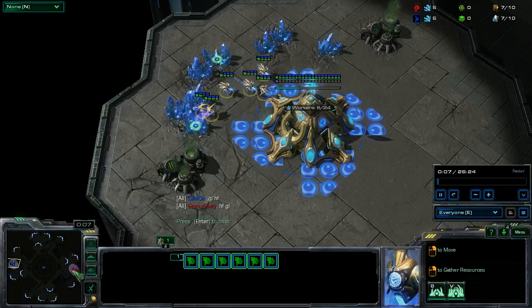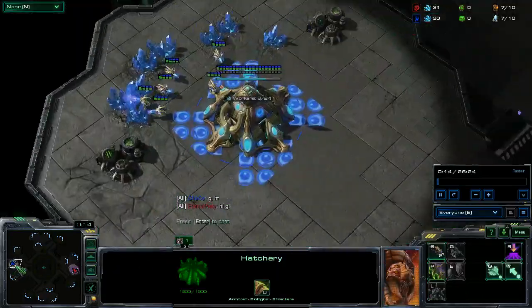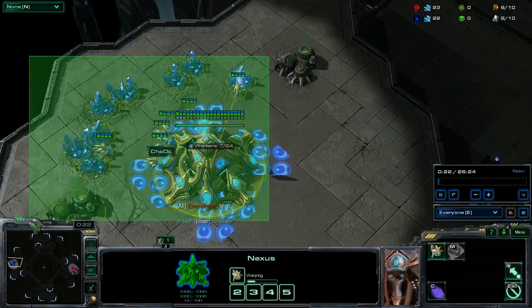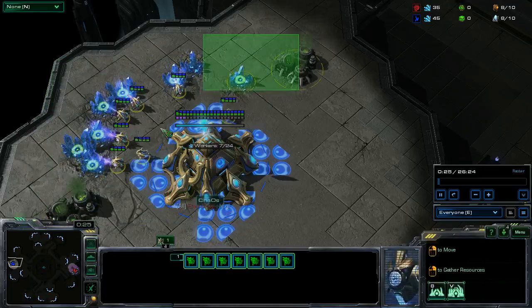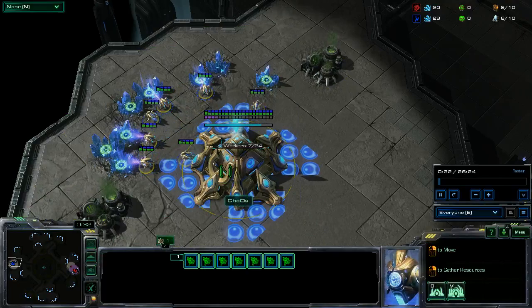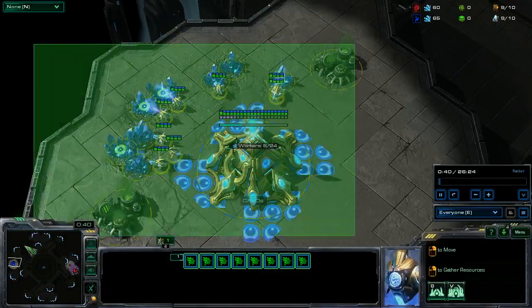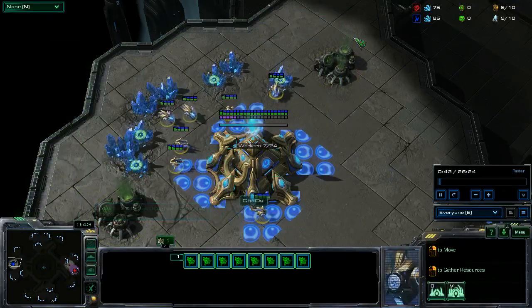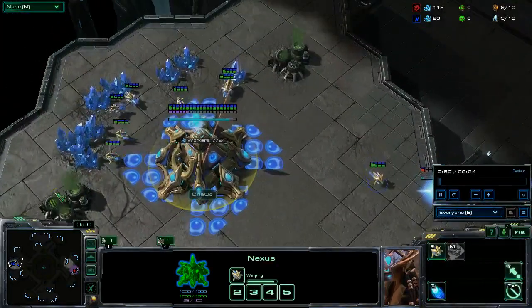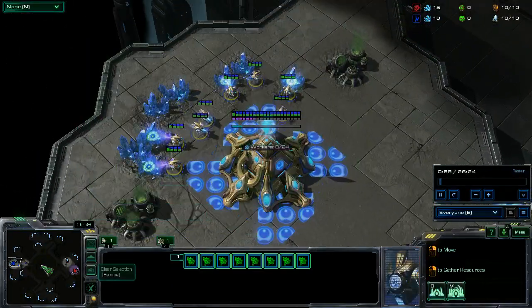When I warped in I noticed it was a PvZ random, so generally when I see random I go with a typical standard open — nine pylon, usually a 12 or 13 gate depending on how I'm feeling. I kind of play assuming I'm going to face a Protoss or Terran since that's more likely than not. I believe this map is called Corhall City.